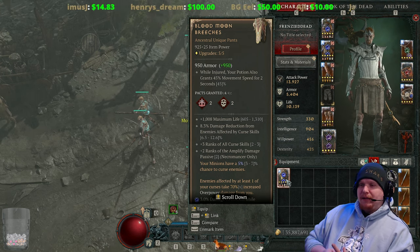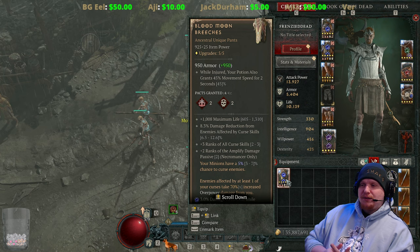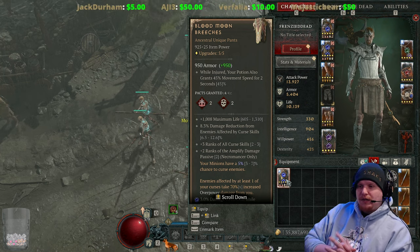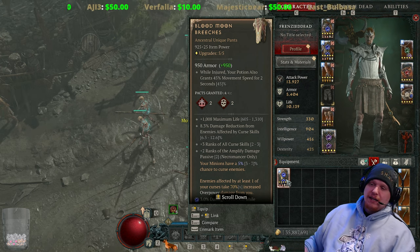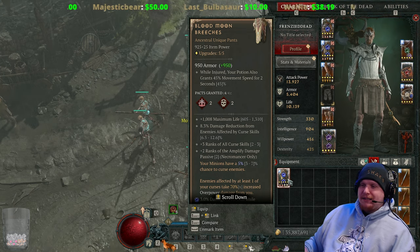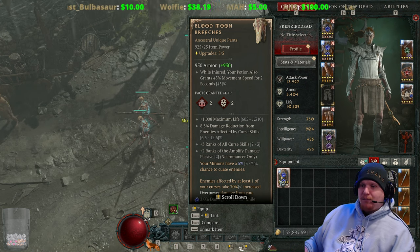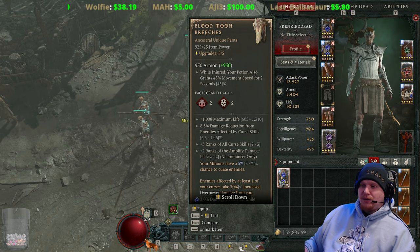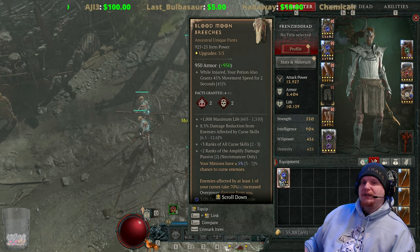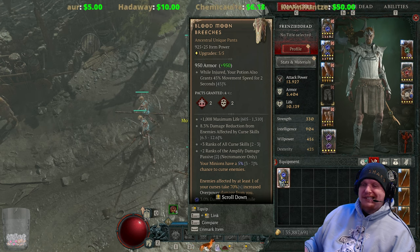The Blood Moon Breeches have some pretty amazing effects. First, while injured your potion also grants 45% movement speed for two seconds — the Necromancer does have issues with movement speed, so that's useful, although I'd prefer the barrier. It also has a nice HP roll of 605 to 1310 and 8.3% damage reduction from enemies affected by curse skills, giving it at least two defense modifiers.